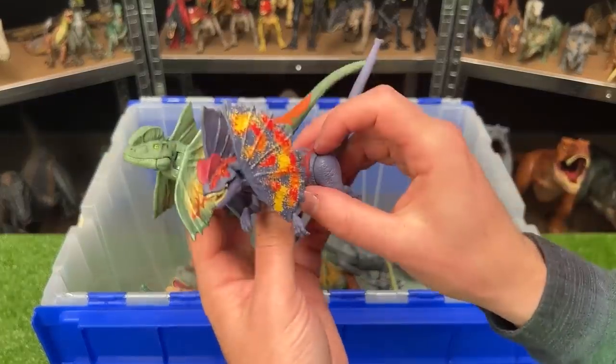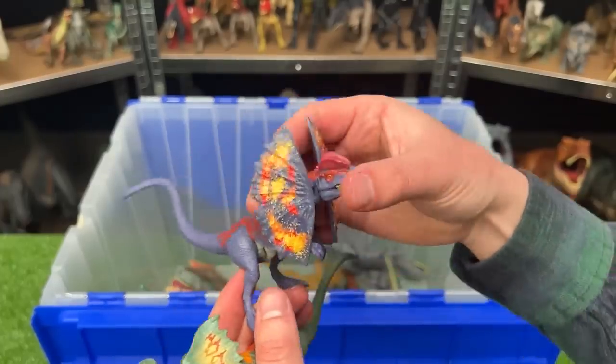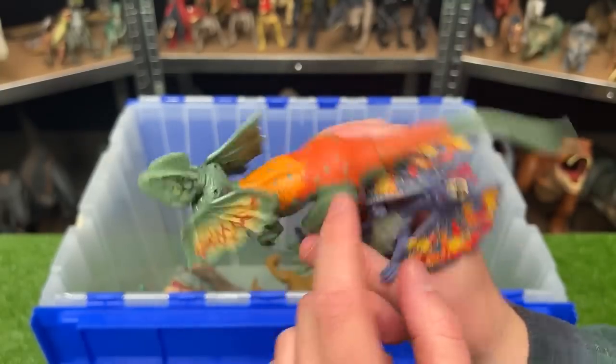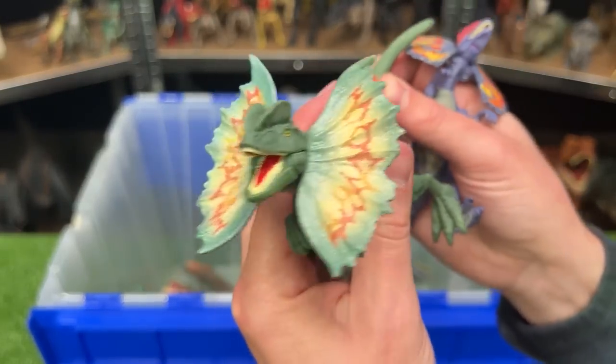Looks like we've got some mini Dilophosaurus figures in here. This first one is a soft purple color and it's got some yellow, orange, and red on its frills — looking pretty scary. And I've also got this soft green Dilophosaurus that's also got some orange and some yellow on it, and this one actually has an action where when you move the tail, it springs the frills up. That's really cool.